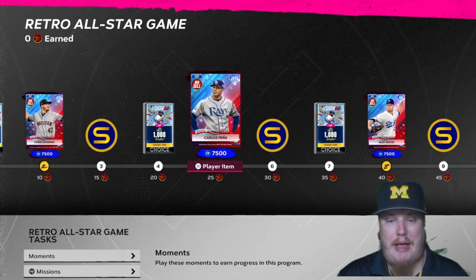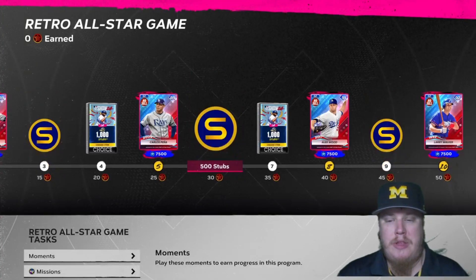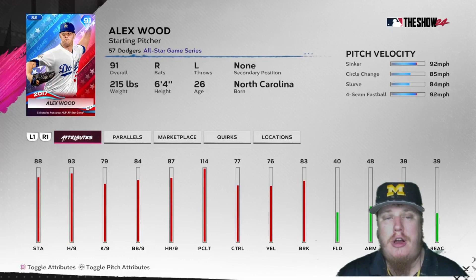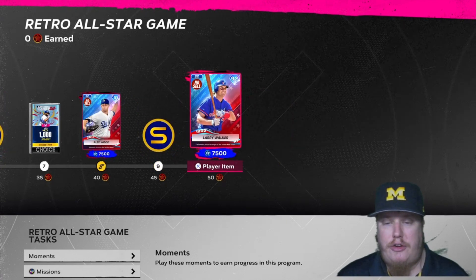At 25 stars you get 7,500 more Season 2 program XP and the first baseman for the Tampa Bay Rays, Carlos Peña — an 89 overall, 2009 All-Star selected to his first career MLB All-Star Game, with diamond hitting and bronze defense. At 30 stars, another 500 stubs. At 35 stars, another choice pack. At 40 stars, 7,500 program XP plus the 91 overall starting pitcher for the Los Angeles Dodgers, left-hander Alex Wood — a 2017 All-Star card. He throws a sinker, changeup, slurve, and fastball with 9.3 hits per nine, 8.3 walks per nine, and 114 pitching clutch. At 45 stars, 500 more stubs.